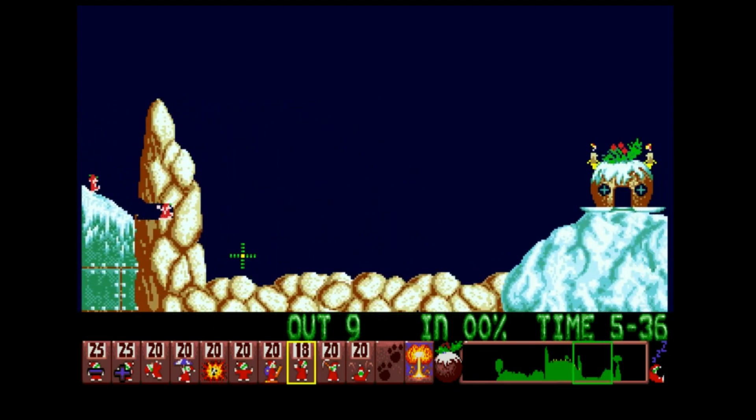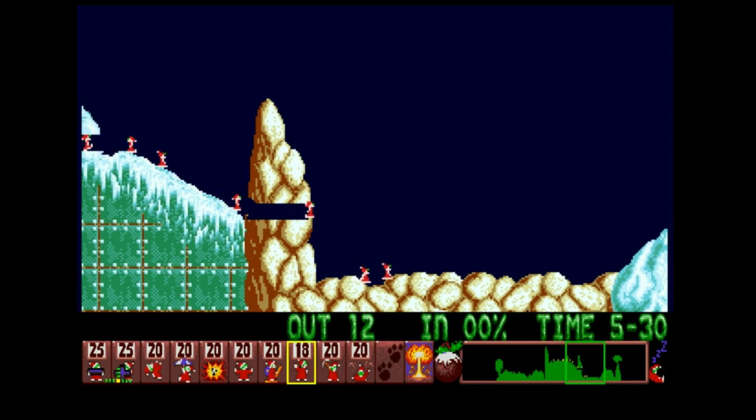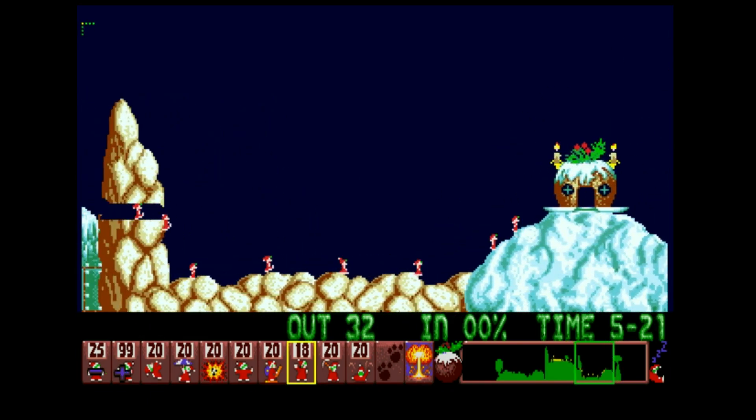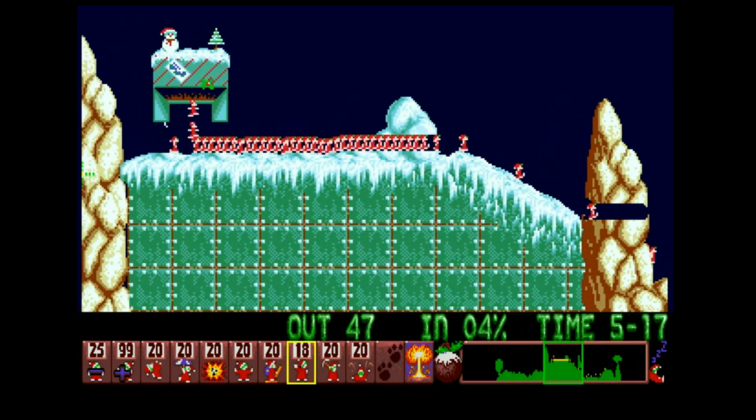These levels are pretty simple at the moment — just a couple of bashes needed for this one. Here we go, increase the old output. Oh, I went down there — scroll round and have a look. Come on guys, here they go — the marching Santas of doom!